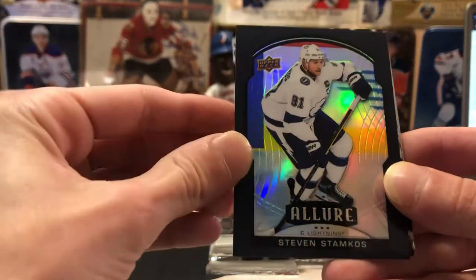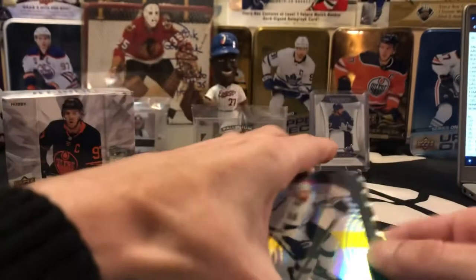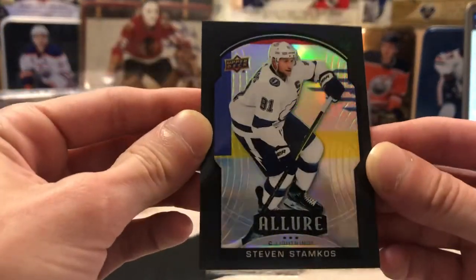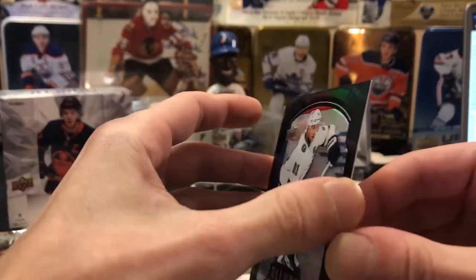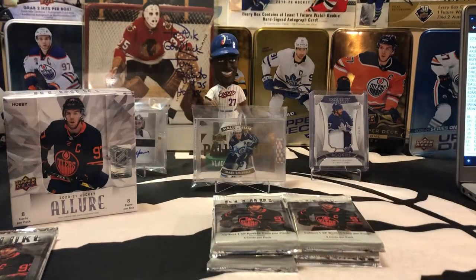It looks like the first insert is going to be a Steven Stamkos parallel — we'll put that card down so we don't give away the next one. So we've got a Steven Stamkos parallel for Tampa Bay, and that's a black rainbow parallel, so that's nice. Tampa is going to be going to Ben, so Ben is starting off with the Stamkos parallel there. While I opened, I knocked over all the sleeves I had ready, so that was kind of devastating, but we'll go ahead and get that sleeved up.